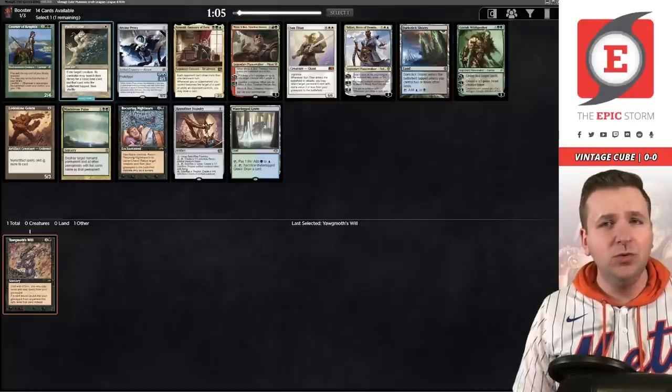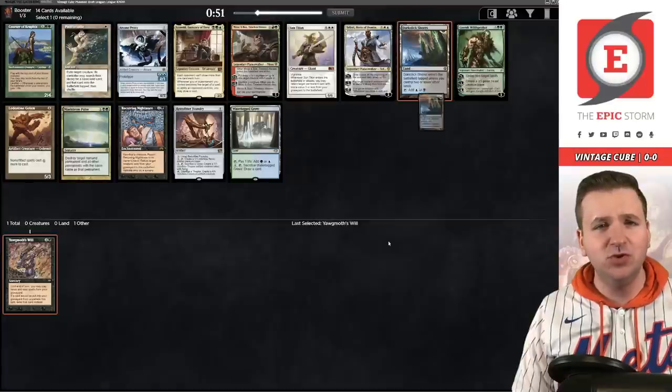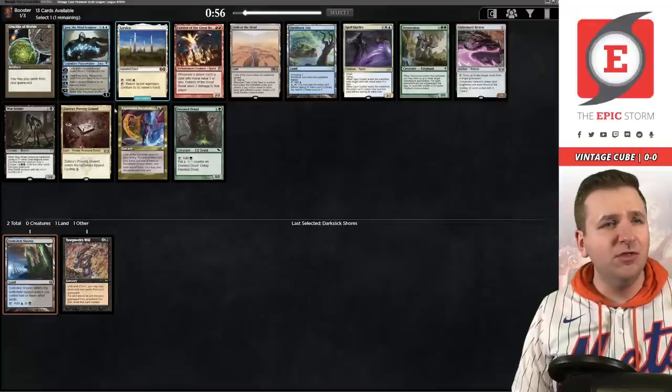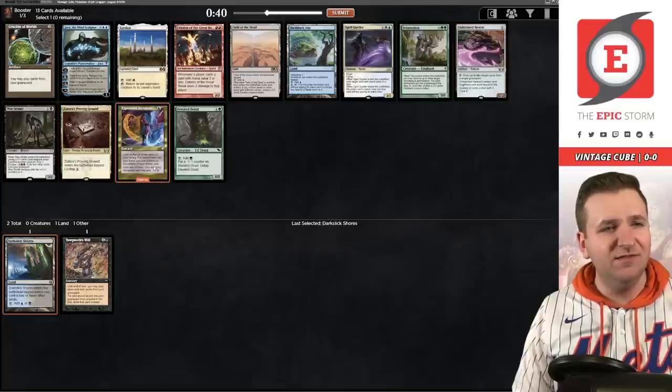Pack two: Dack Fayden, Slick Shores are liable. We have Waterlogged Grove. I've tried Arcane Proxy a couple times and I'm not a super big fan — it's just the dark Slick Shores. Going for some mana consistency. Not really excited about any card in this pack honestly. Maybe we end up using the Triumph — it is the Jund Triumph — so if we end up getting a Fastbond it ends up being okay. I can also take Expressive Iteration; maybe that's the play.